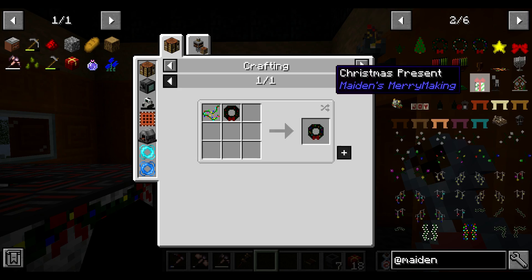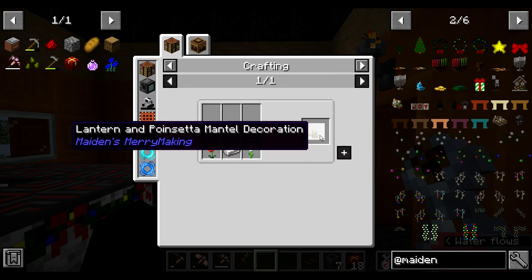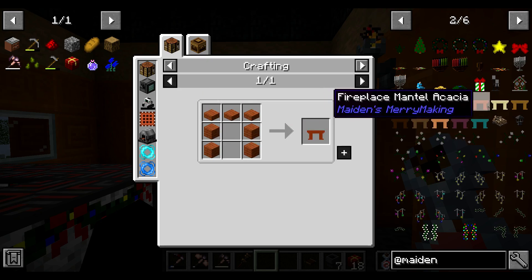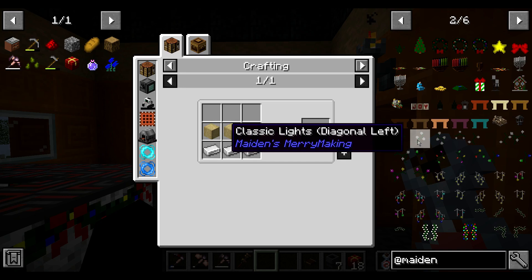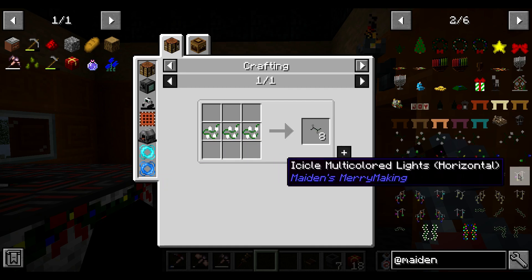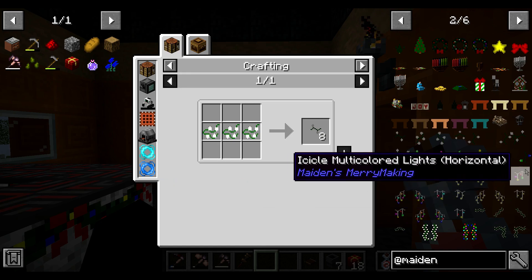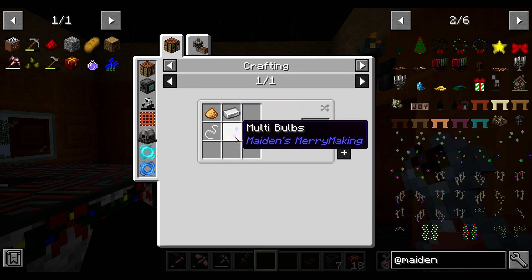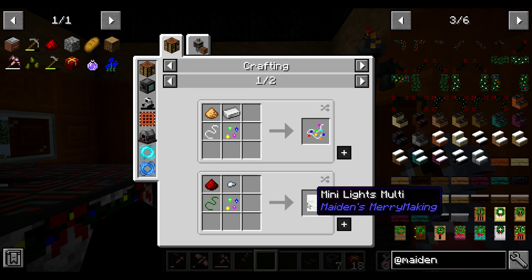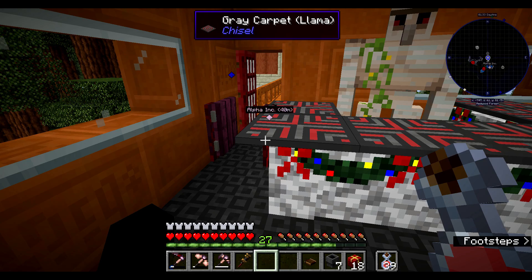How do we get the tree topper? There's no recipe for a tree topper. No recipe for Christmas presents either. Lantern and poinsettia mantle decoration - oh we don't have a mantle, could have made one I suppose. Classic white lights. Garlands with multi-lights - these multi-bulbs need glowstone, iron, and that's per bulb, which gets us one light. That's gonna be a pain.